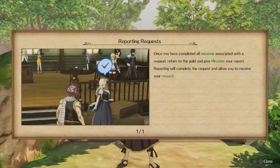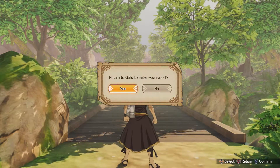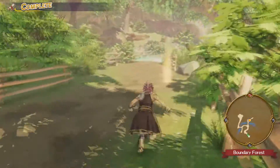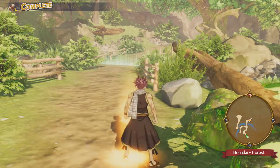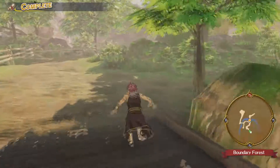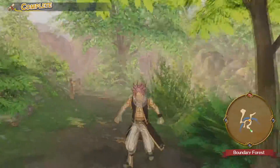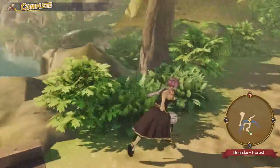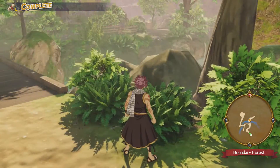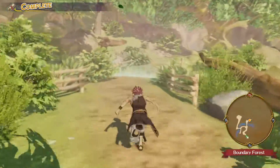I better report back to the guild. Return to the guild and make a report. No, I wanna look around here 'cause there's more things to look at, more things to get. So I think we should do that. We don't have any reason to go past this point right now. Alright listen, Lucy — who's the RPG master here? Not you clearly, 'cause I can see right here that there's a box with a thing. So don't you be telling me there ain't no reason to go that way.